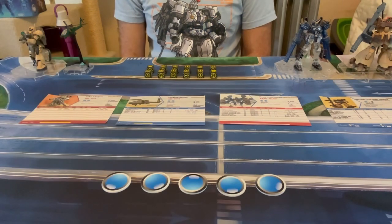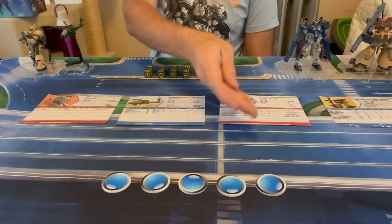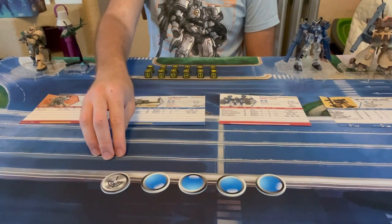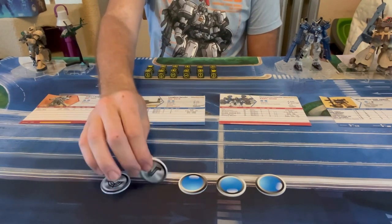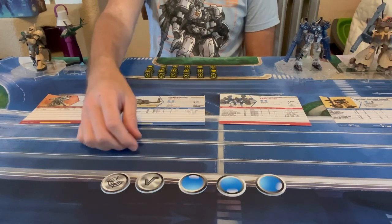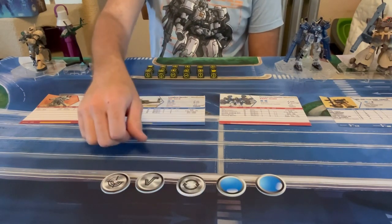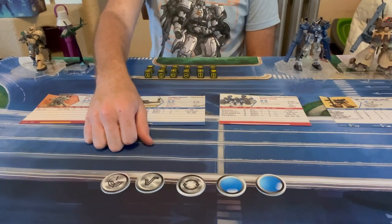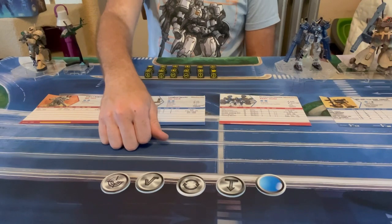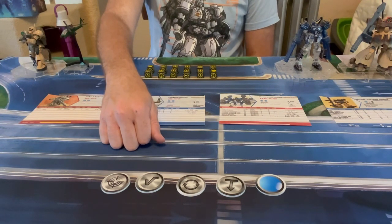Lastly, we come to the heart of the cockpit control system: the five button tokens. Attack is used to fire weapons or counterattack. Movement is used to move or dodge an incoming attack. Change is used to reload or switch weapons. Hold is used in conjunction with other buttons for more actions, such as double attack or boost.